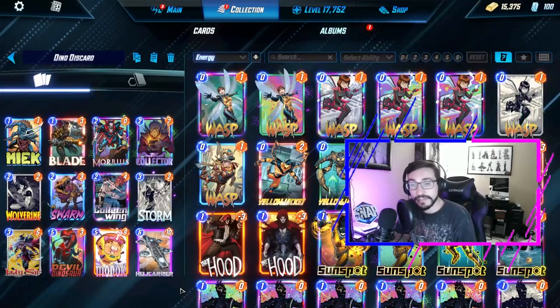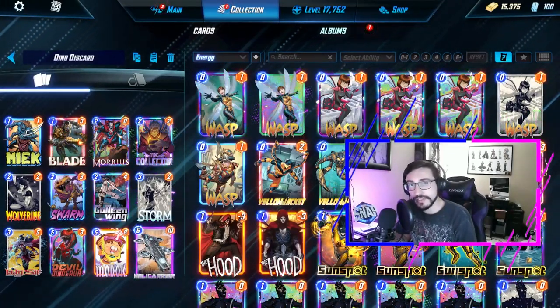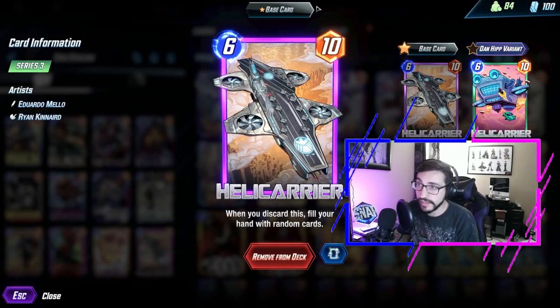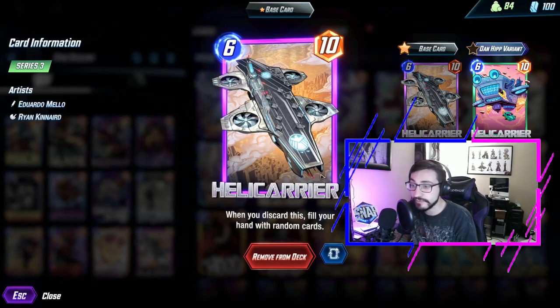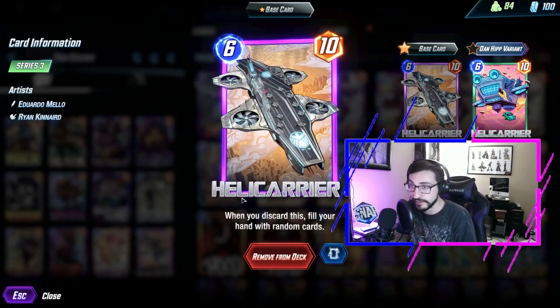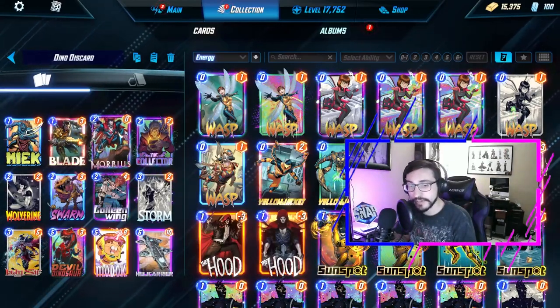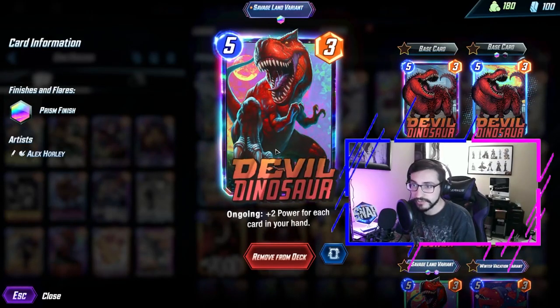Hey guys, welcome back to my channel. Today we're going to be playing around with one of the changed cards from today's patch — or I guess when you're seeing this, yesterday's patch — Helicarrier. It went from adding three random cards to your hand when discarded, to filling your hand with random cards when it gets discarded.